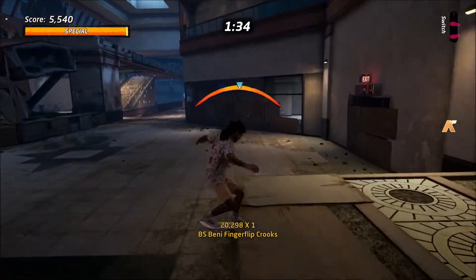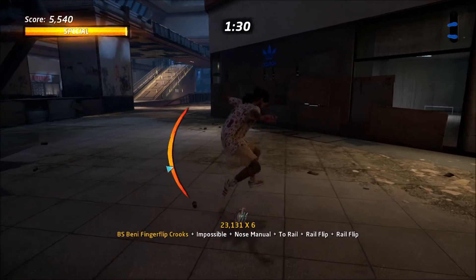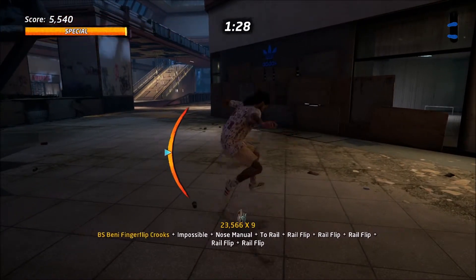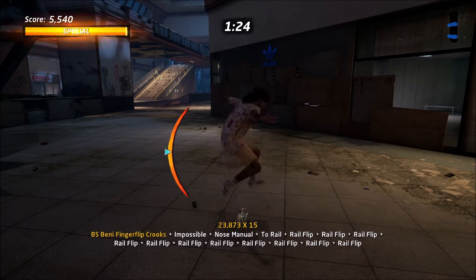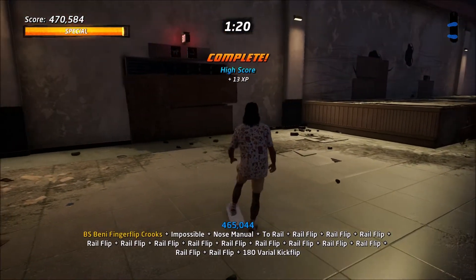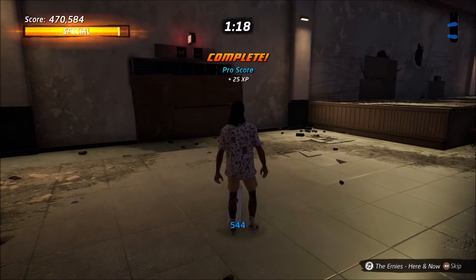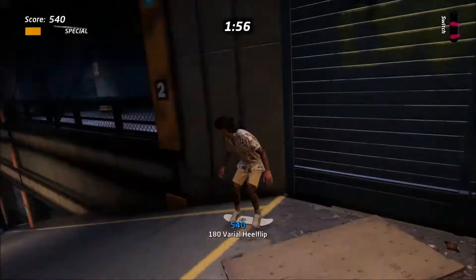Once you reach the end of the ledge, jump in the air and continue the combo by quickly hitting up then down on the d-pad to manual. After that, quickly tap either circle then square if you're on PlayStation or B then X on Xbox to get into the two rail manual trick. After this, you want to spam square or X to build up your combo. Once your balance meter begins to get shaky or you're comfortable with the score, just jump and land the trick.